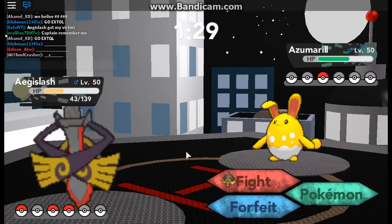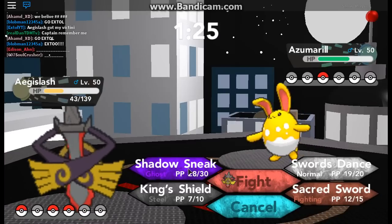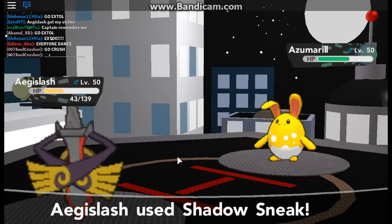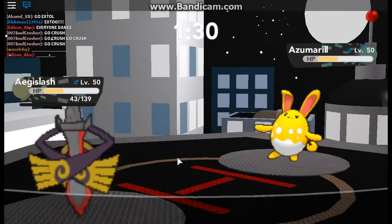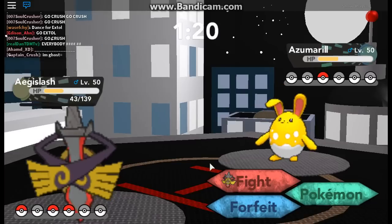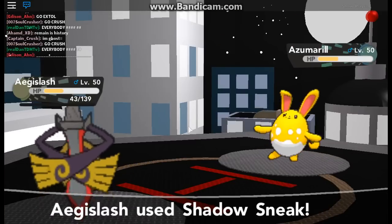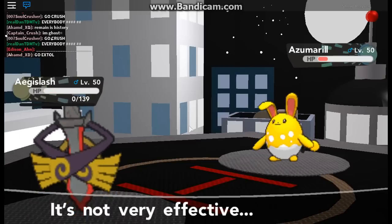AG Slash got my Victini. Fairy/Fighting is not going to work on Fairy, so let's just get some damage. Superpower — oh, it's a Fighting-type. I'm a ghost. Let's try to get a little bit more damage. Play Rough — that should take me out.